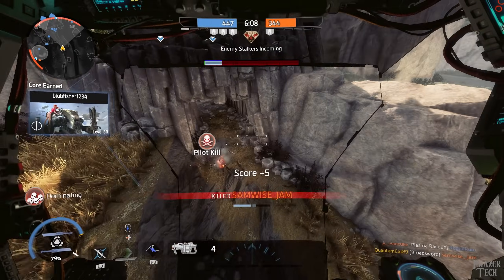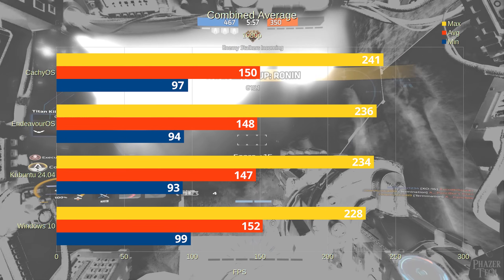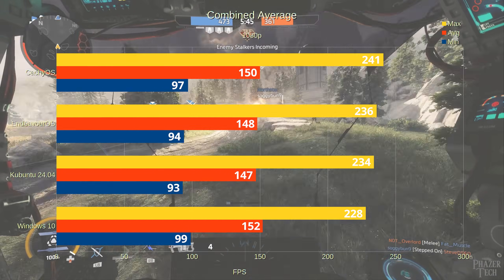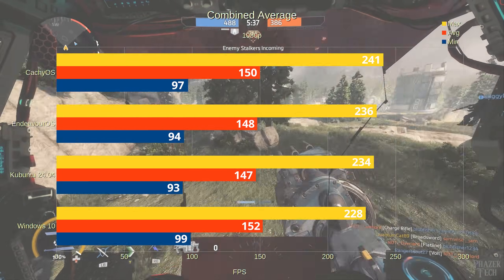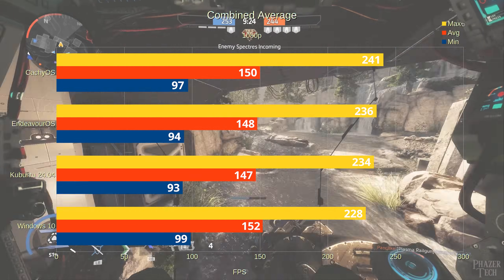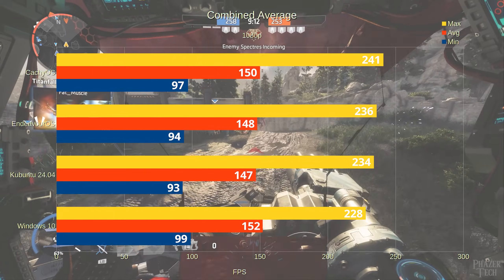Now let's look at a combined average chart starting with the 1080p results. These numbers combine the scores for the first three games — not including Civilization since it had two separate benchmarks. When it comes to minimum scores and averages, Windows barely managed to come out on top, but the difference between all four operating systems is so small you wouldn't be able to tell the difference. CachyOS is faster than Endeavor OS, but the difference in average score is only 2 and the difference in minimums is only 3. It's definitely something, but the difference is so small I personally don't think it's worth the hassle of switching.